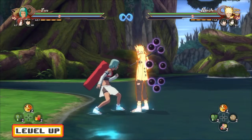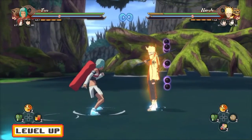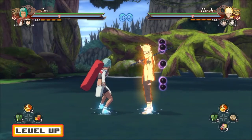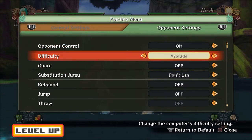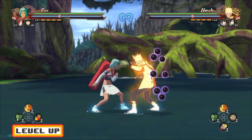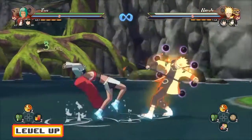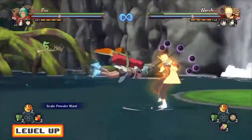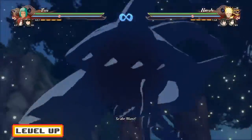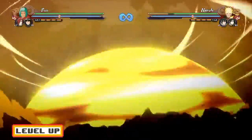Let's talk about her ultimate jutsu cancel. Fu, on the 5th hit, is going to slap the opponent. As soon as she slaps the opponent, you guys want to go for the ultimate. I'm going to showcase the ultimate jutsu cancel so you guys can have a visual presentation. She's going to slap, and then I'm going to go for the ultimate — easy, easy, easy ultimate jutsu cancel. In fact, all of Fu's ultimate jutsu cancels are very, very easy. And you guys can actually do two ultimate jutsu cancels with her up combo, which is what we're going to be talking about now.